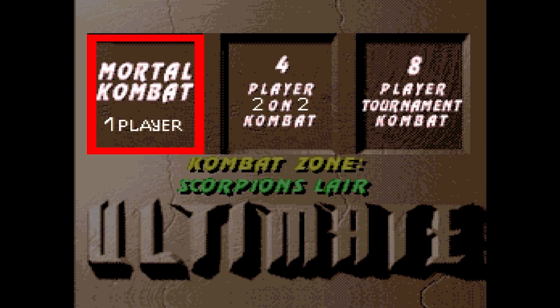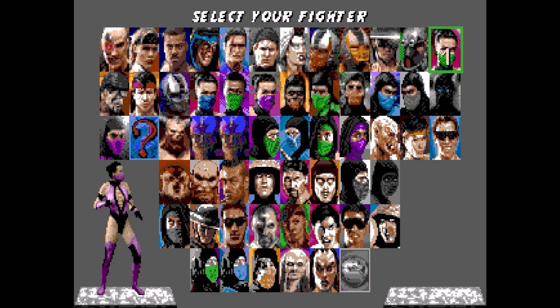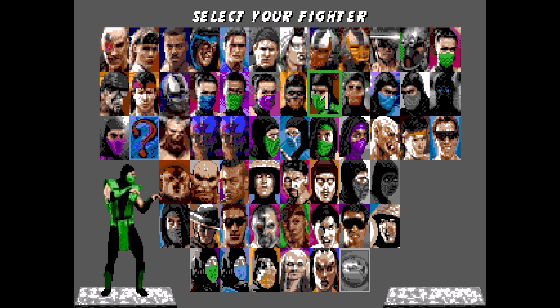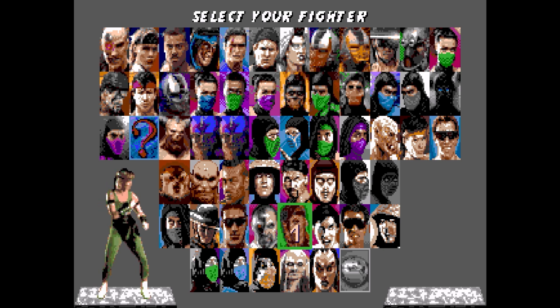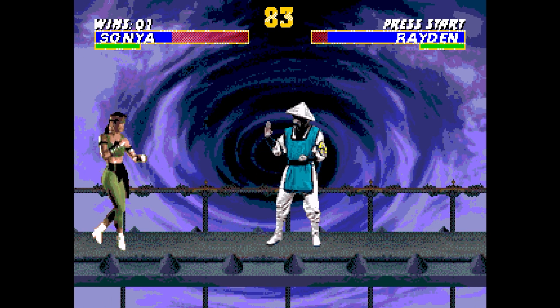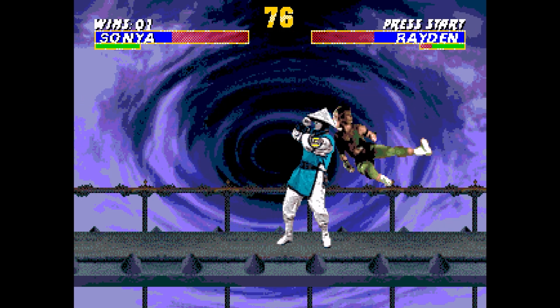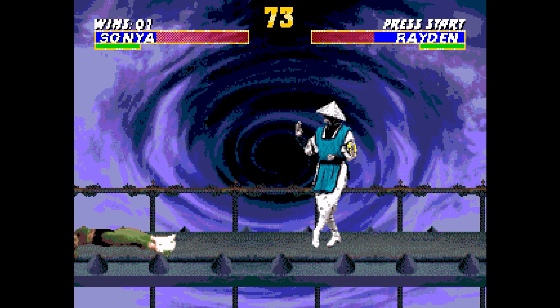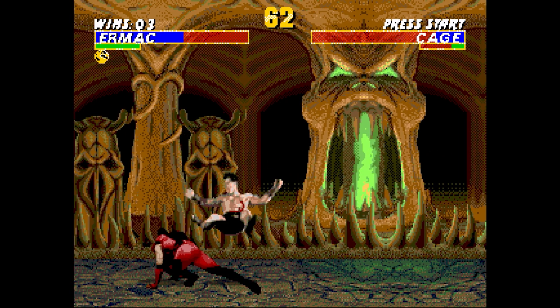One ROM hack that stretches the absolute limits of the SEGA Genesis hardware is Ultimate Mortal Kombat Trilogy, a ROM that weighs in at a hefty 10 megabytes. That doesn't sound like much, but on a SEGA Genesis where most ROMs are only hundreds of kilobytes, 10 megabytes is massive. Some emulators don't take to it very well, and the Analog Mega SG refuses to even try. Mr. FPGA, on the other hand, doesn't seem to care.